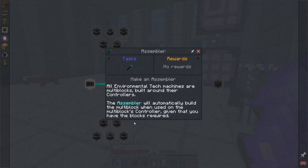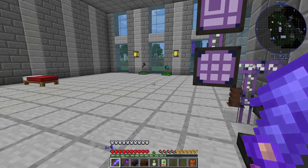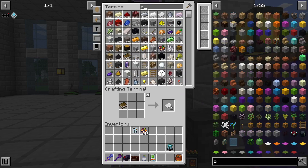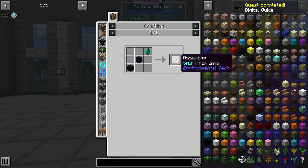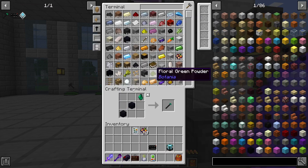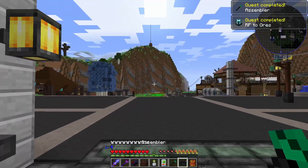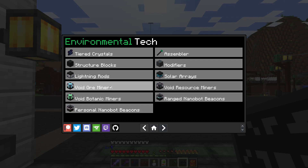Looks like no rewards for those quests, but let's make this anyway. We have the digital guide, and we might even have one of these crystals left over. Next we need the assembler — you definitely do want that. Looking at the digital guide, void ore miners give you ores, void botanic miners give you saplings and plants, solar arrays are good power generation, and resource miners get you blocks like clay, dirt, or red sand.